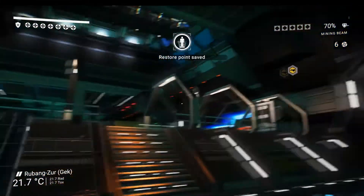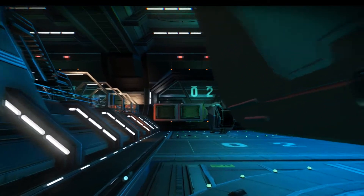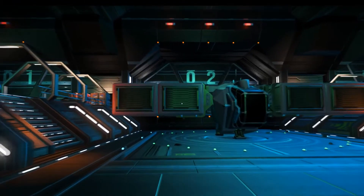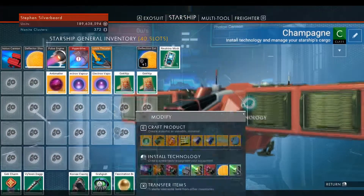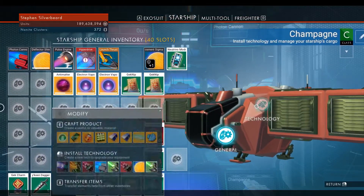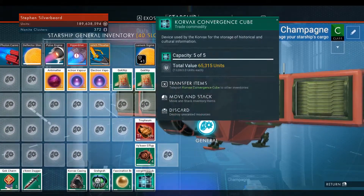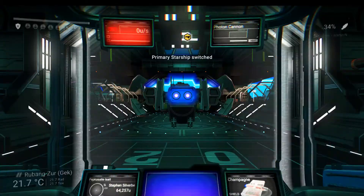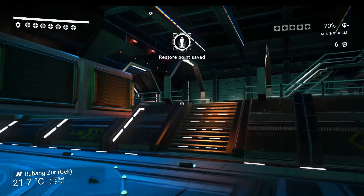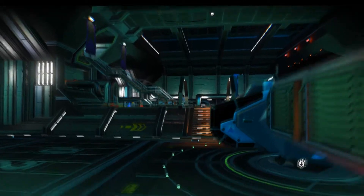My other hauler, Champagne, is my general-purpose one — it's tucked up in the back here. Sometimes when you quit out and reload, all the ships on the freighter get shuffled around for some reason. This is where I store resources I need — items for the various races, some nip-nip I'm still not sure what to do with, and my spare drive ingredients. All I've got to do now is find my primary ship.